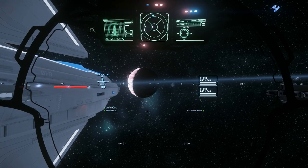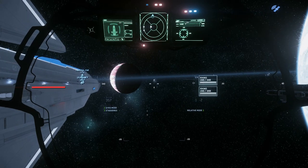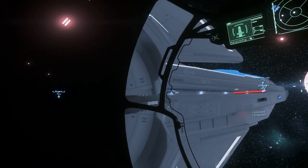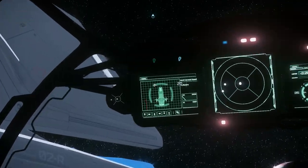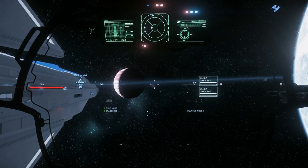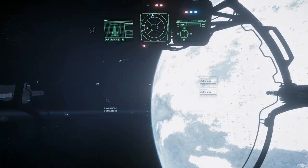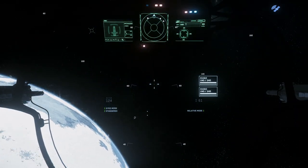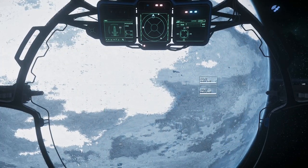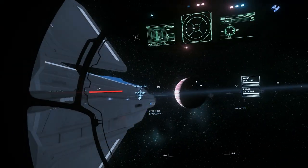Bravo is your staggered fire mode. If you're using laser repeaters, which is what the Morrigan is currently equipped with, they're not always that big of a deal. However, if you're using laser cannons where the rate of fire is much slower, staggered mode helps even out your fire rate. Charlie centers the turret — the C button will actually bring your turret back to its home position. If you get really lost, the ship's doing a lot of maneuvering, you're trying to find a target, hold C and it'll bring that turret back to center. Those are the four main keybinds for turrets.